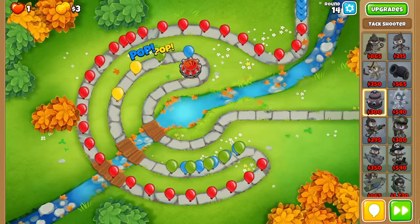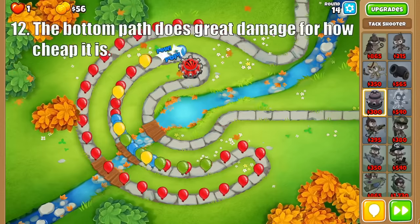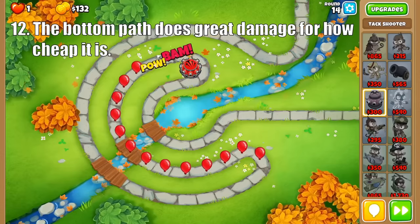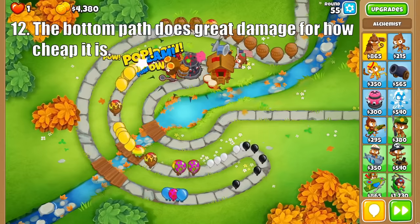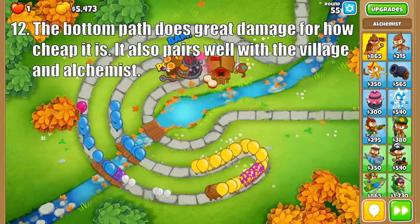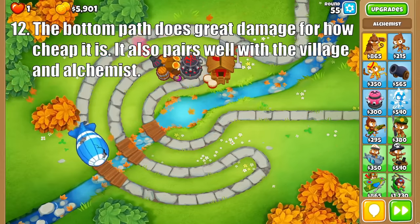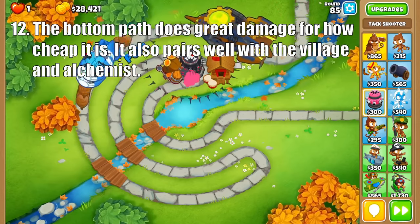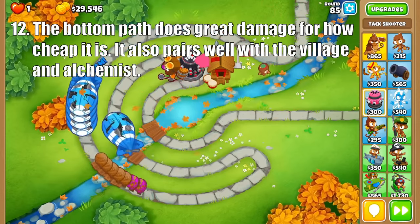The most popular path of the Tack Shooter is the bottom path, which is all about projectiles. The Tack Sprayer is good early game, especially for some cheap moab damage, but more importantly it builds into the Overdrive. The XX4 Tack Shooter is crazy cheap for how much damage it does, and its real strength is how well it pairs with Primary Training and Stronger Stimulant. Its low price and high projectile count makes it a great partner for these buffing towers, and upgrading it to a Tack Zone is where things get ridiculous — all 32 of its attacks can hit the same target.